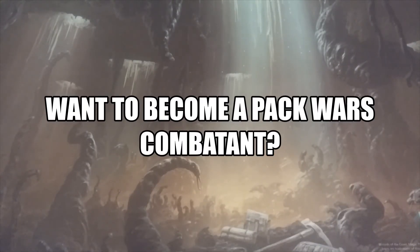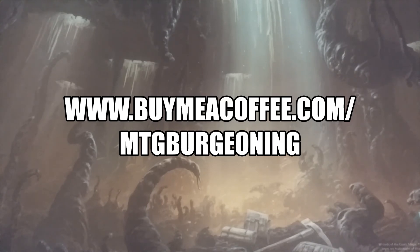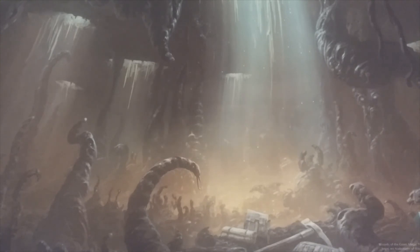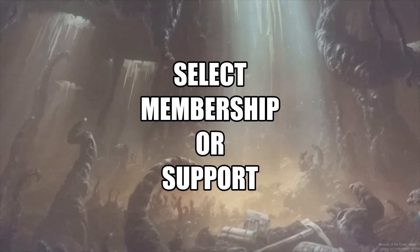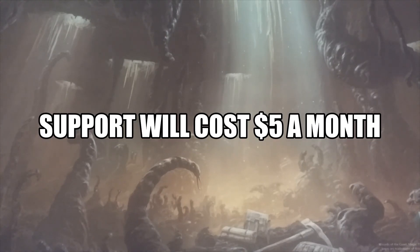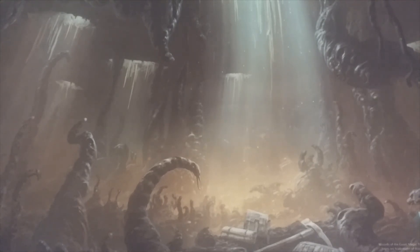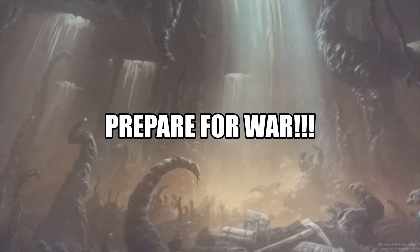Want to become a Pack Wars combatant? Four easy steps. Step number one: click on the link below in the description or go to www.buymeacoffee.com/MTGburgeoning. Step number two: select either membership or support. Membership will enroll you into Pack Wars for $5 each month; Support will cost $5 for one month. Step number three: complete payment information. The name you use will appear on the site — use your real name, your YouTube handle, or be anonymous. Be sure to include your email address. Step number four: most importantly, prepare for war.